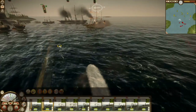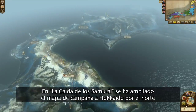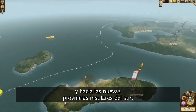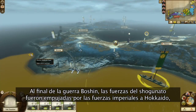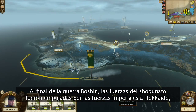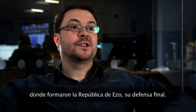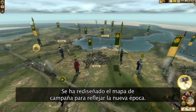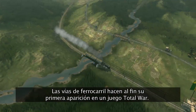Torpedoes in the water! In the Fall of the Samurai, the campaign map has been extended further north to Hokkaido and to new island provinces in the south. Ultimately, at the end of the Boshin War, the shogunate forces were chased by the imperial forces into Hokkaido, forming the Izo Republic, which was kind of the last stand of the shogunate forces. The campaign map has been reimagined to reflect the new time period, with steam railways making their first appearance in a Total War game.